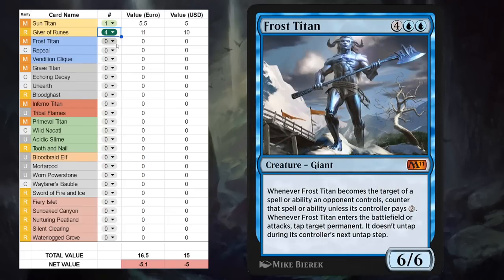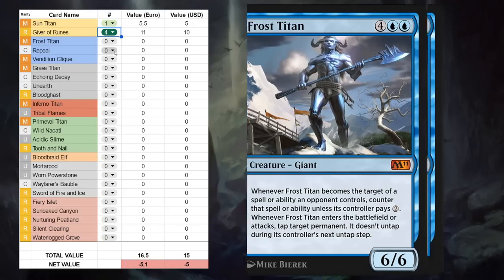Next is Frost Titan, and this is probably the least exciting of the Titans. It has a pseudo-ward ability, and when it enters the battlefield or attacks it can tap a target permanent and it doesn't untap during its controller's next untap step. I might want one copy for Historic Brawl, but even there it may not make the final cut, so we'll just go with 0 copies here.